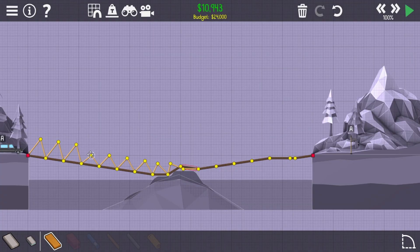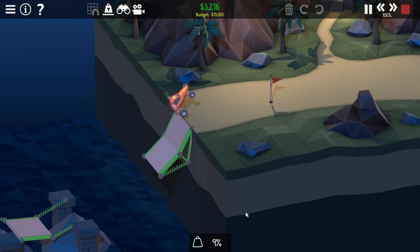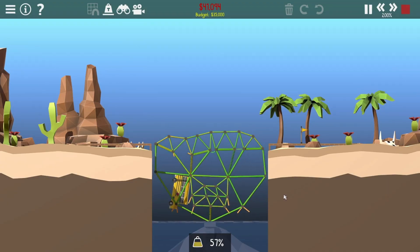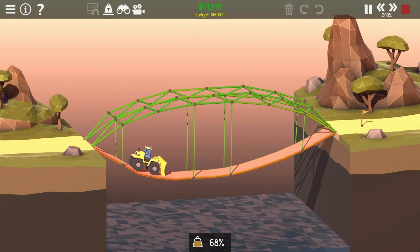But thankfully, Polybridge 2 has a bunch of new features to help you along. The game now highlights where the first break in your bridge is, to help you know what needs attention. Springs have also been added, to give you some extra bouncy fun. Like hydraulics, springs are basically an extra thing that I personally don't know how to predict or use properly, but giving it a red-hot go is half the fun. Progressively deleting more and more parts of your bridge to try and make it cheaper is the second half of the fun.